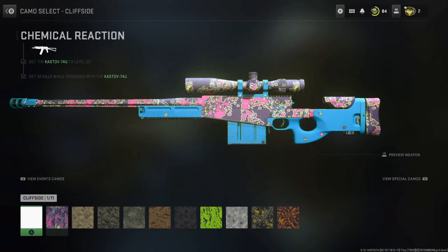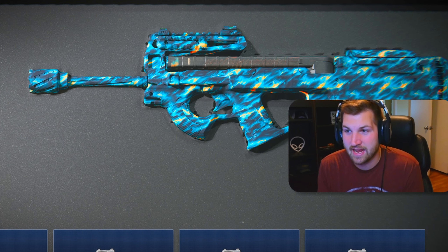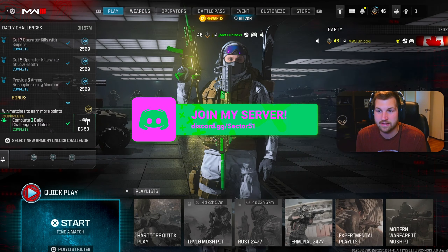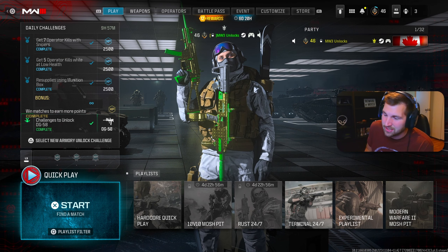If you guys want any camo unlocked — including the green and gold camo or any camo in the game — you can get it unlocked from Sector 51. They hooked me up, gave me all the weapons unlocked with the camos, and there's some really cool ones. There's new camos like this one and the Makarov camo, which I'll be making videos on as well. It's super simple — just join their Discord, tell them what you want, and they'll do it for you. It works for all platforms: Xbox, PlayStation, PC.